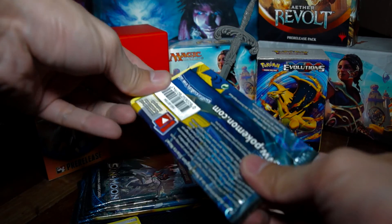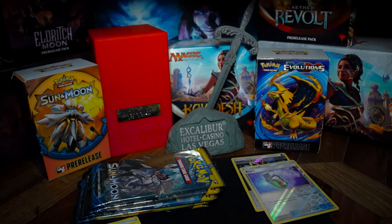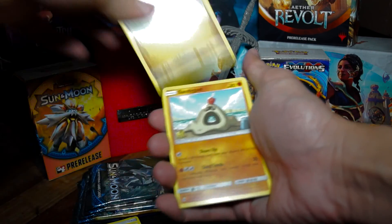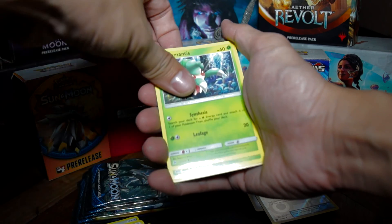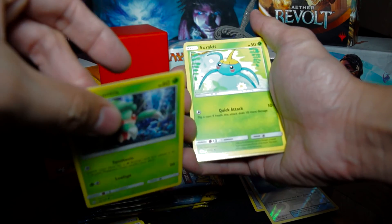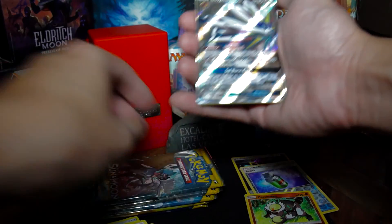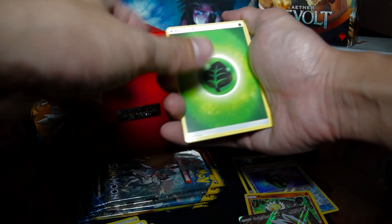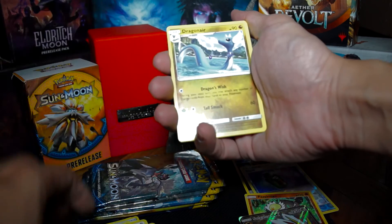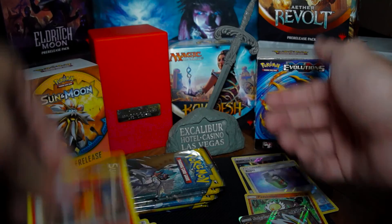Wow, it's very tight. Okay, pack three: Braviary, Braviary, Sandygast, Morelull, Fomantis, Fomantis, Surskit, Passimian. And that's Solgaleo GX — I think I was doing it wrong, it should have been in the last one. Energy, Dragonair, Poison Barb, and Turtonator.